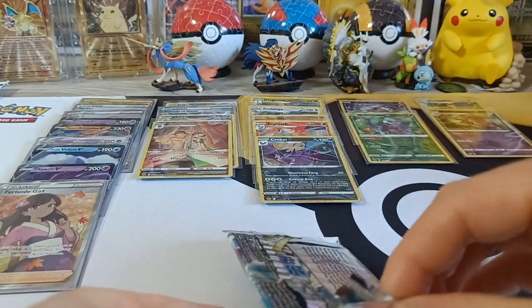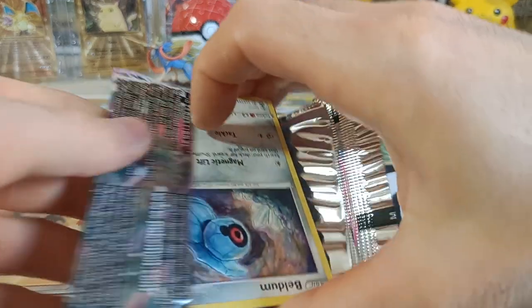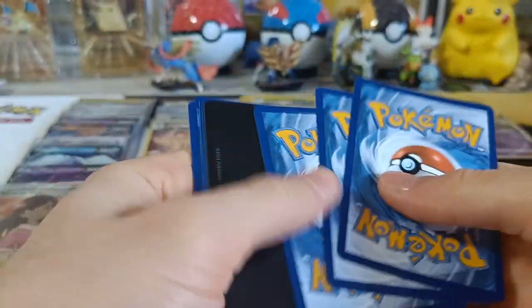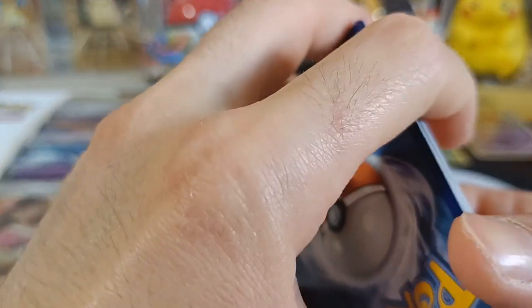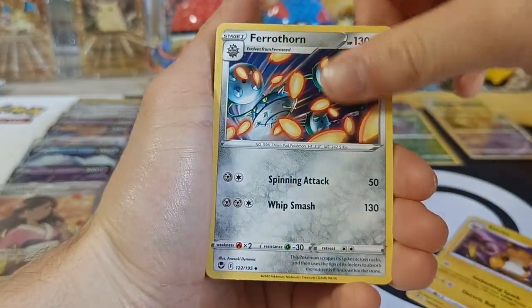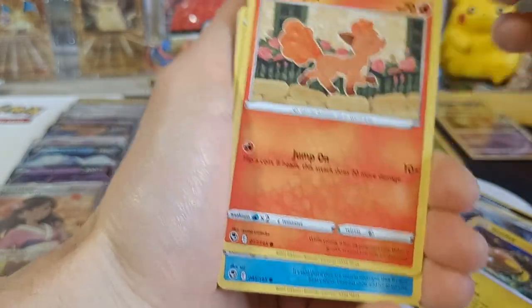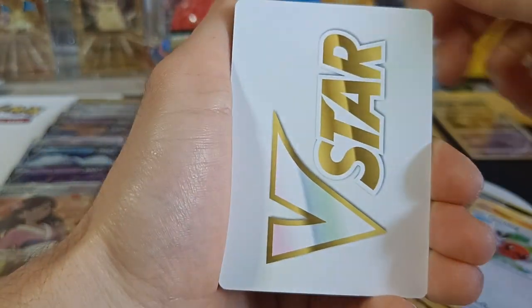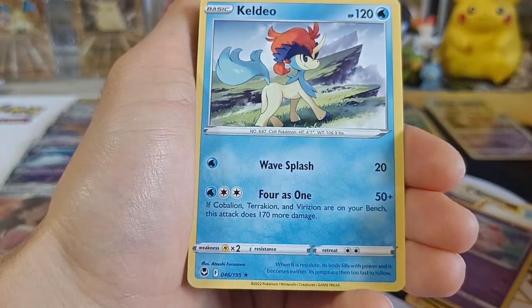Number seventeen — second to last pack. We got Raichu, Frewthorn, Toxicroak, Abaldum, Stunfisk, Vulpix, Snorant, Fletchling, V-Star Marker, Reverse Slarpoth, and Non-Holo Caldeo.